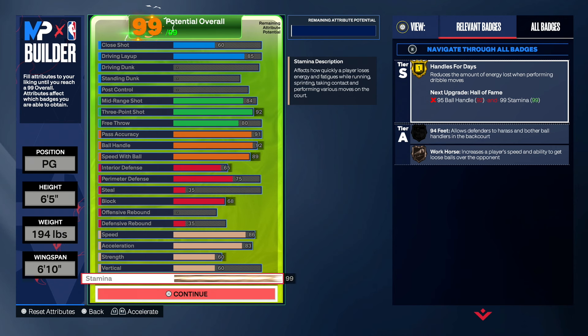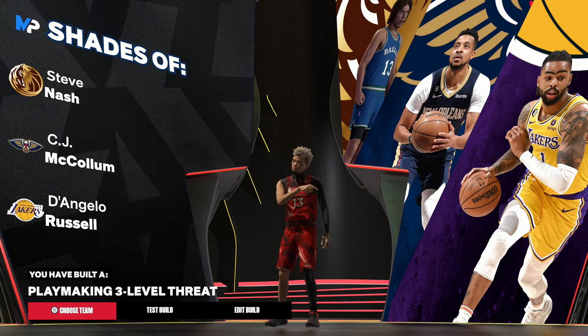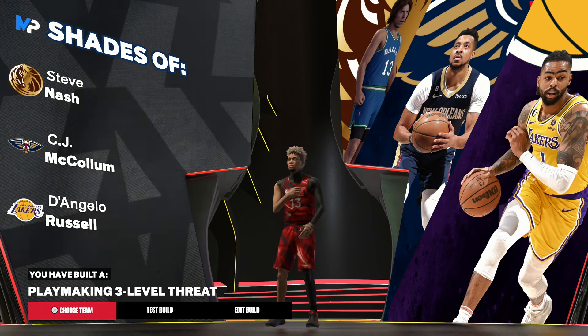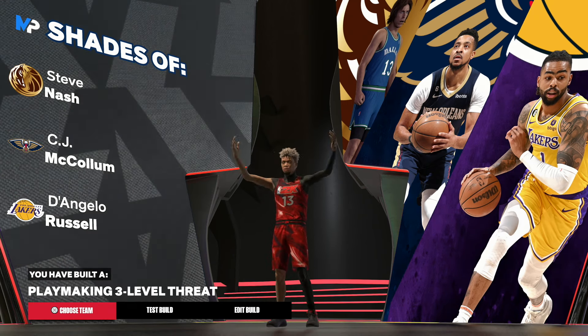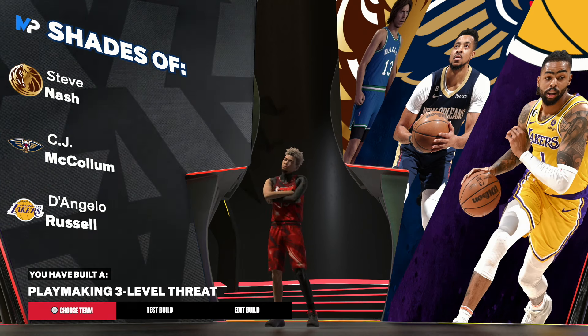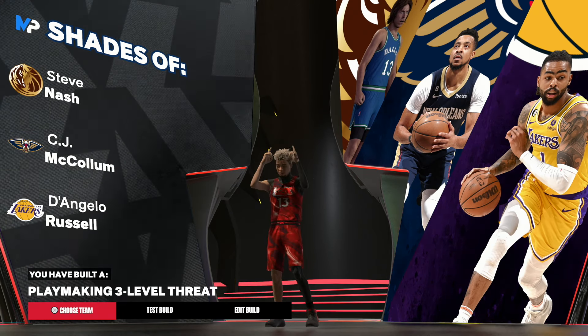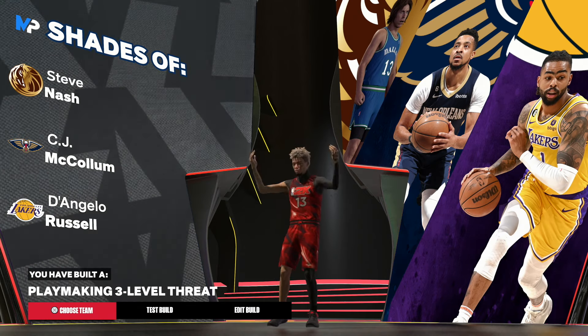My boy Kali snapped on this build — shout out to Kali. It gets a bunch of good badges and a lot of 6-5s you don't really see out there. If you guys want to be unique and different and you love having 6-5 as your height, go with this 6-5 build — it's tough. His TikTok link is in the description down below. We are a playmaking 3-level threat and this build is tough. If you like this build leave a like, if you're going to make it leave a comment, and if you're changing a couple things let me know what you change. Hope you enjoyed — have a blessed day, peace.